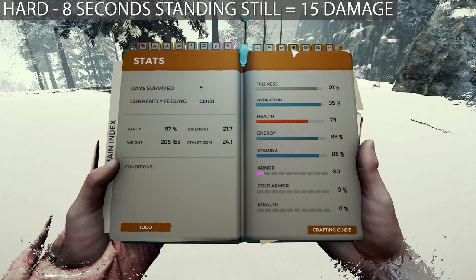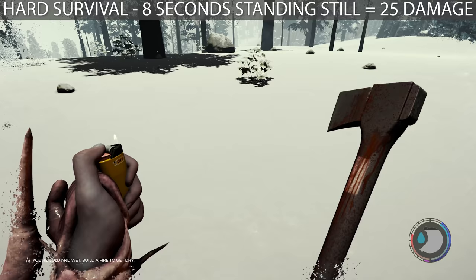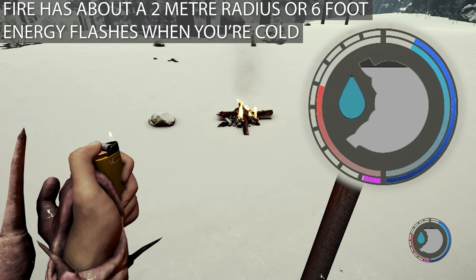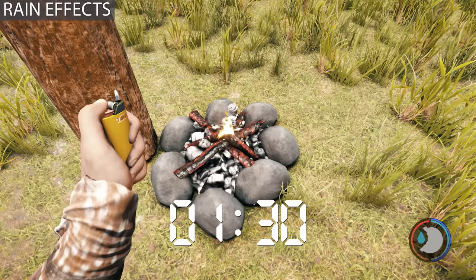Fires will defrost the player, so if the player is cold it can make them feel warm again. Being cold in The Forest causes you to take damage if you stand still long enough, and your energy drains quicker. It does rain in the snow biome — it looks more like snow than actual rain — but it fills up your water collectors and affects fires. With help from Zebulon I figured out that rain halves the length of a fire.